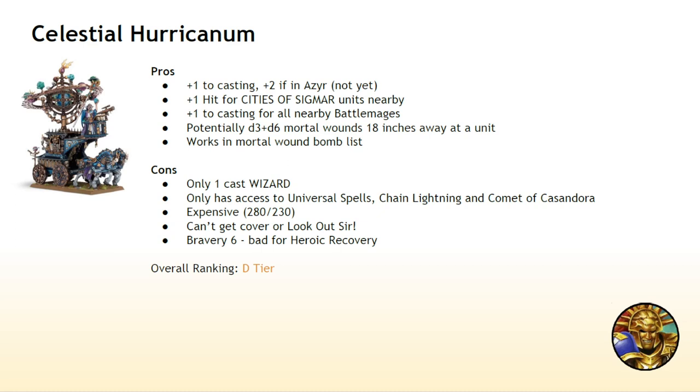The Celestial Huracanum, unlike the Luminarch which gets plus one to unbinding, gets plus one to casting — which is a lot more useful, since it's better to cast your own spells than deny your opponent's, especially when you have Dispel Scrolls. Instead of a 6-up ward, it gives plus one to hit to any Cities of Sigmar units nearby, which is a good effect if you're bringing Cities units, and it gives plus one casting to all nearby Battle Mages. It is more expensive than the Luminarch — about ten points more for the non-wizard version and five points more for the wizard version — but for 280 points you get a one-spell wizard that can only cast Chain Lightning and the Comet, plus the Storm of Shemtek shooting ability, so this thing can do a lot of mortal wounds in one turn.